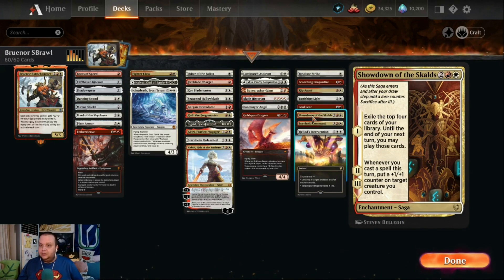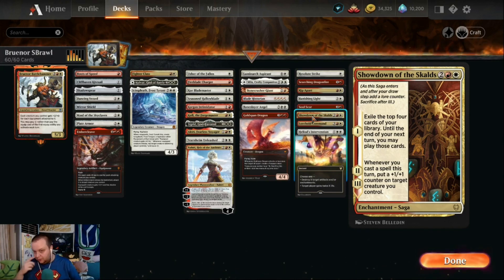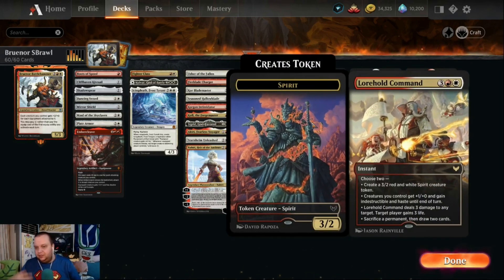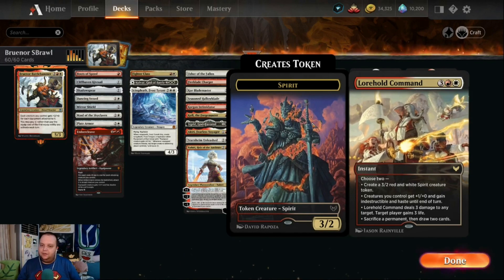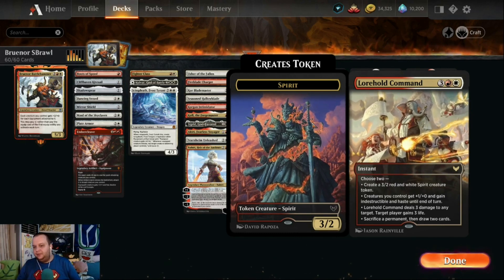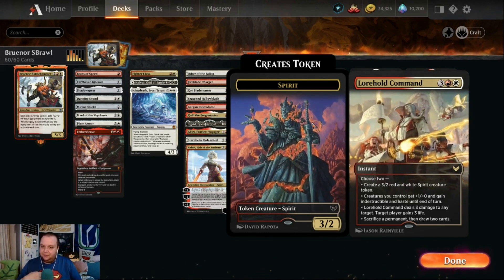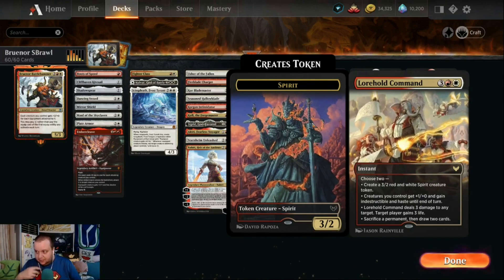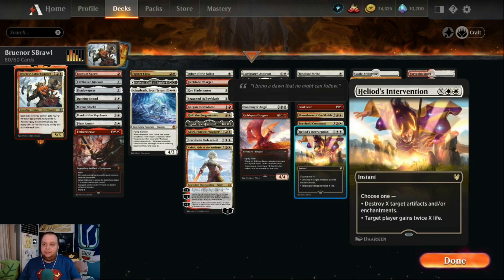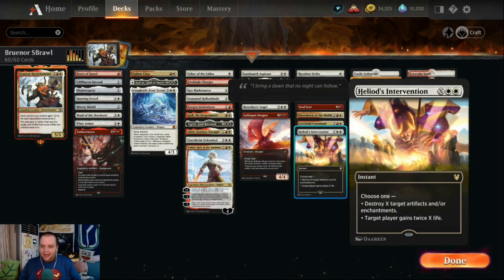Banishing Light exiles a non-land permanent until it leaves. Soul Sear deals five damage to a creature or planeswalker and can handle indestructible threats. Showdown of the Skalds exiles four cards from your library and lets you play them until your next turn — another card advantage engine. When cast, a spell puts a +1/+1 counter on a target creature. Our commander is modal — choose two from: make a 3/2, give all creatures +1/+0 indestructible haste, deal three damage to target, gain three life, or sacrifice a permanent to draw two cards.